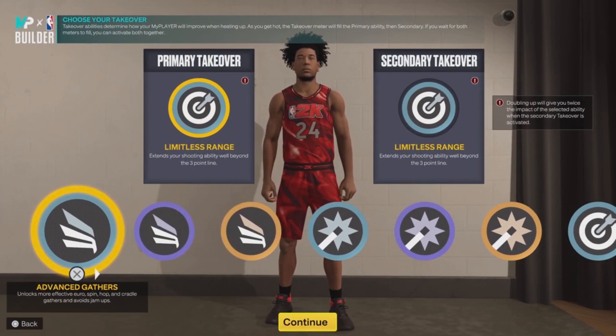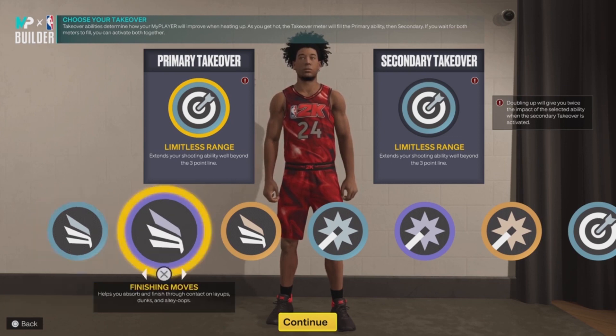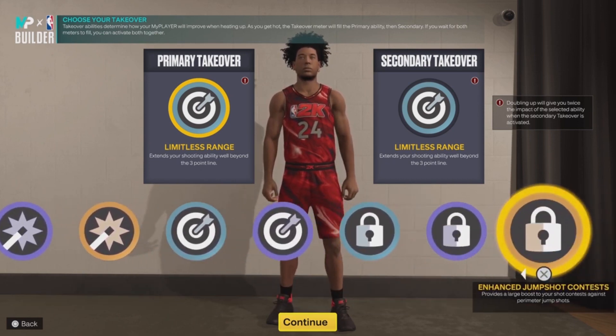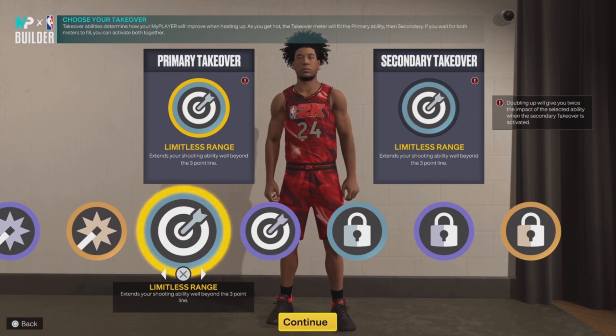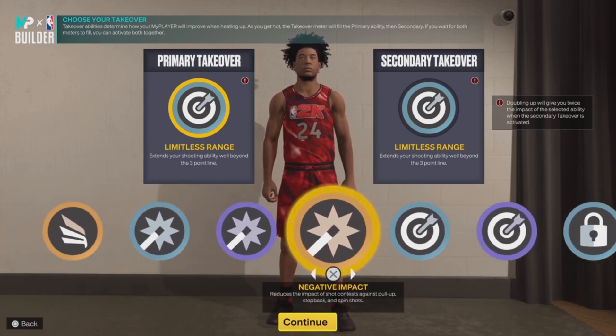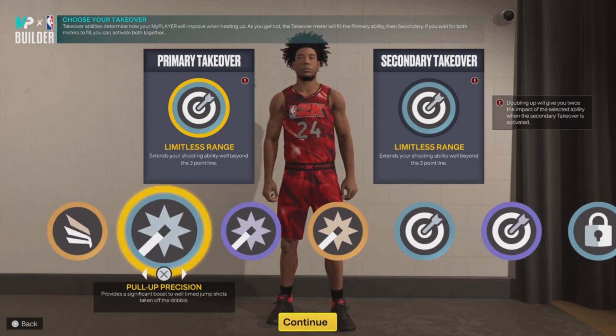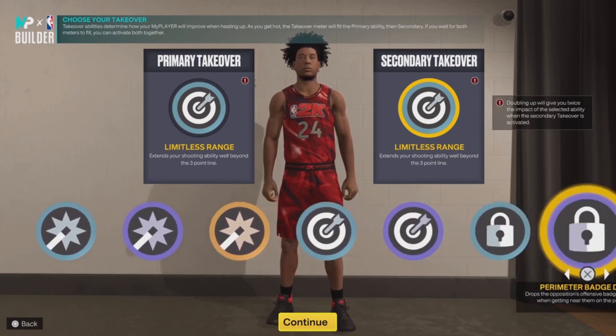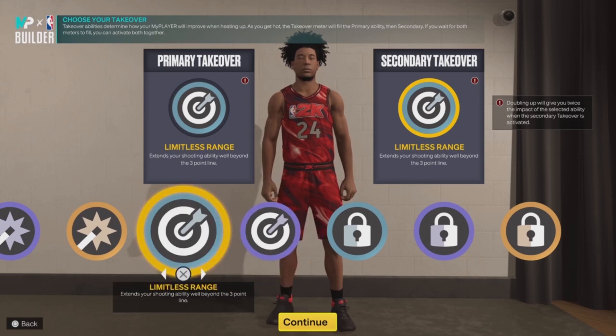Now I'll show you the takeover options. You end up getting Slashing Takeover, Rim Takeover, Sharpshooting Takeover, and I believe you also get a Lockdown Takeover — so those are the four takeover options. I went with double Limitless because at this point the build is already great at finishing and has a high driving dunk. No matter what, you're gonna be finishing well at the rim especially if you know how to time dunks — so might as well make it hard for opponents to guard you with a double Limitless setup.